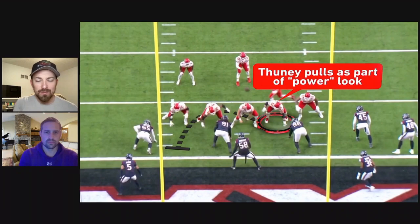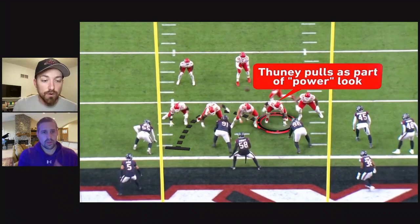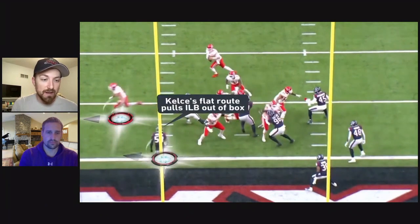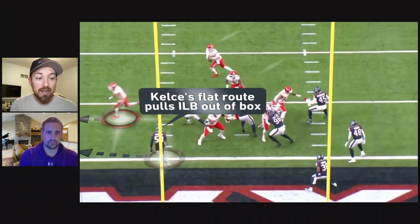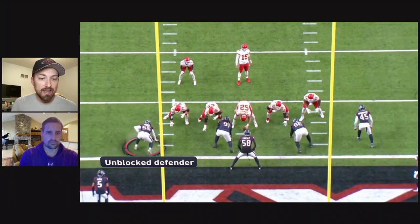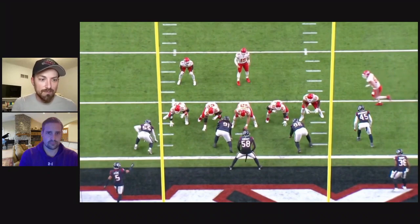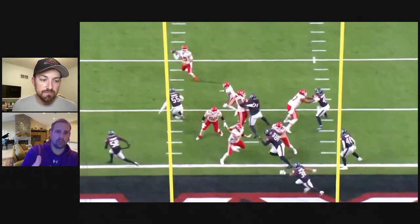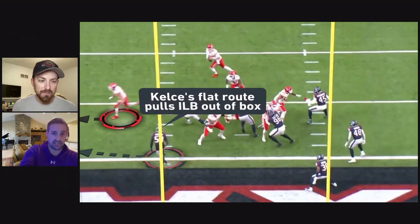Power run is really about the guard looping around with everybody else down blocking — they get better angles, and then the looper gets a better angle around the corner. Trey Smith manhandles 91, Creed Humphrey manhandles 98, and Andrew Wiley can even come help double team. The inside linebacker is really important here too, because Kelsey creates so much attention. Even the safety, when Kelsey goes in motion, points and says 'Kelsey's coming this way.' When Kelsey breaks to the outside, it opens up a huge hole.